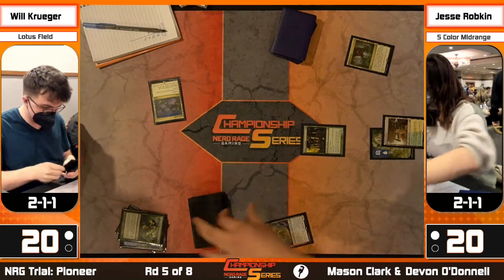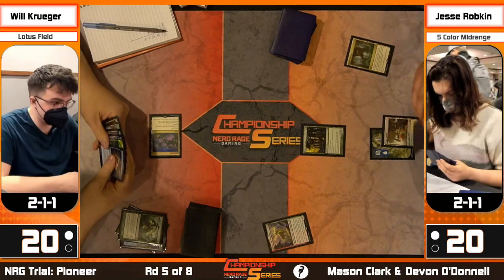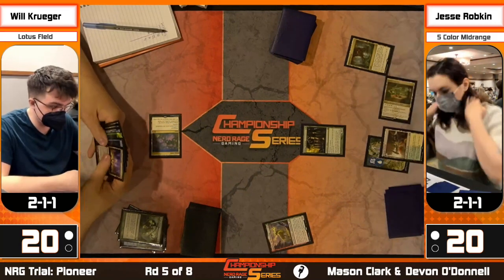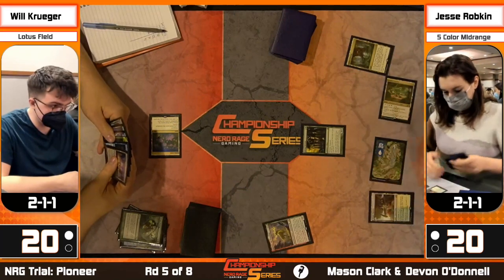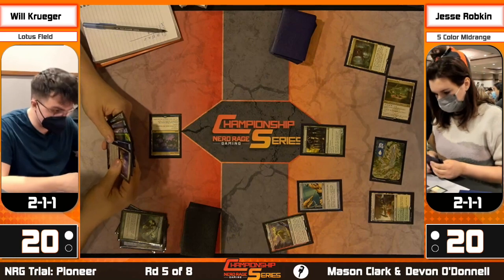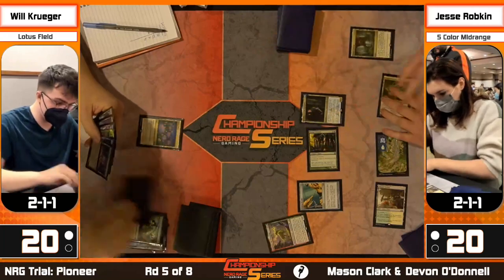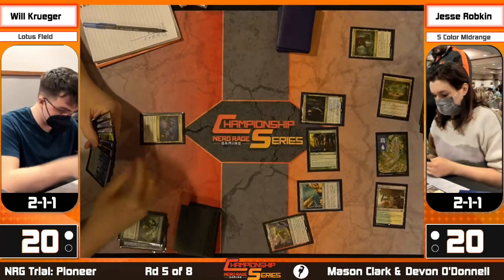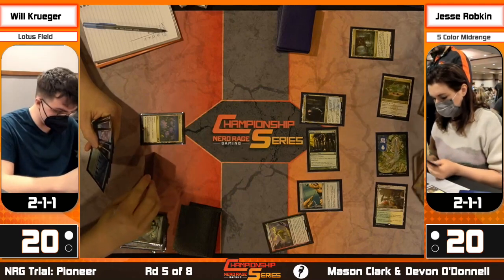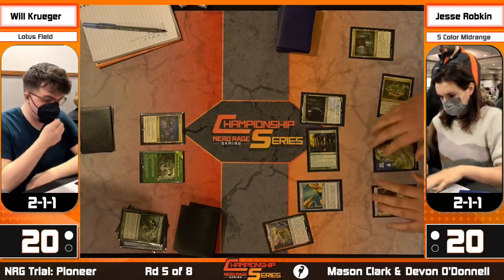Turn-two Caryatid in the draw is very important for Jesse. If Will does something like Thespian's Stage copy next turn, that's the window for Jesse to cast Bring to Light into Slaughter Games. Will knows about that and saw the Zacama surprise in game two - he's aware of Jesse's extra win conditions and has additional threats of his own. We'll see what Jesse's follow-up is. She's tapping for mana, and now there's a Pithing Needle probably naming Thespian's Stage.